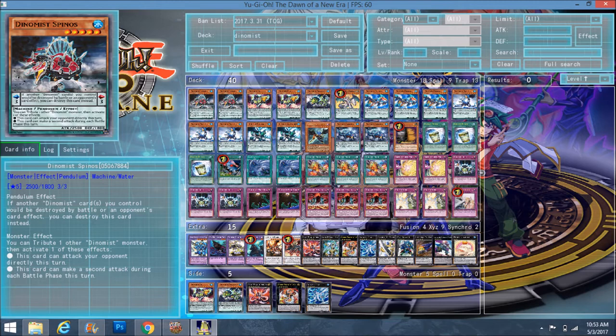Dynamist Spinos is a scale three, so he stops destruction. You can tribute one other Dynamist monster you control to activate one of his effects in the main phase — kind of like Abyss Megalo for Mermails. He can either attack twice or attack directly. Most times you're going to choose attack twice. He's level five, machine water type, which is why you see Cyber Dragon Nova and Infinity in the extra deck.